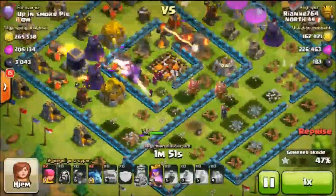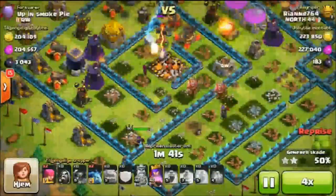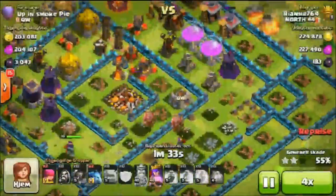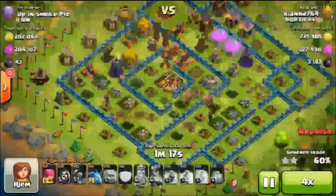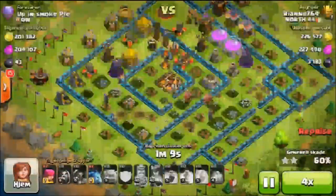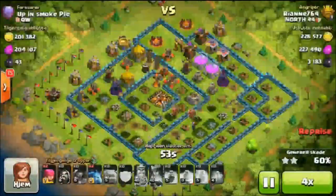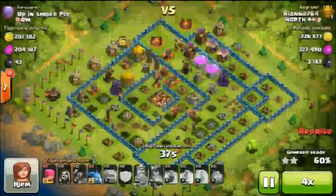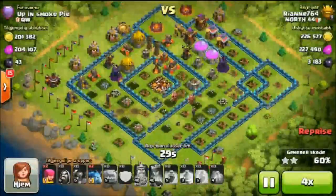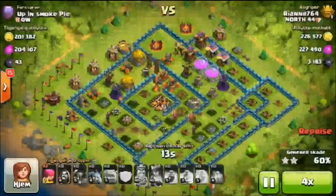Thankfully, some wizards made good decisions and went straight to the town hall. Amazing attack by Rianne — she's going to pick up the two star. She must have just been in awe. A 47 cup offer from a Titan 1 is absolutely ridiculous; you don't find those very often. And she admired the base. I hope you guys enjoyed this top five raids of the week and submit some clips. Let me know what you thought in the comments down below. Let's see if we can hit 1K likes. Like, comment, subscribe — and take it easy.